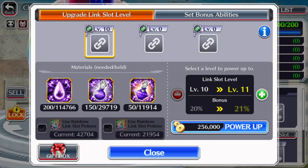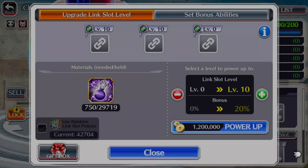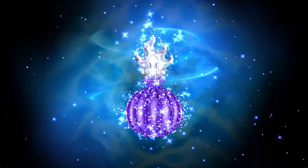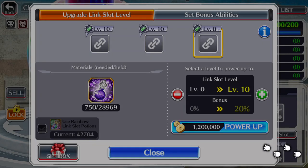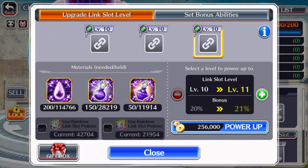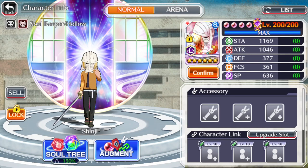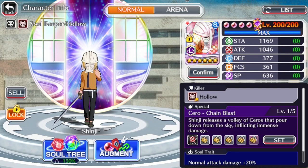Then we get the other ones to level 10 — that's the next one done, and then the third one, level 10. So now we've leveled each of them up to level 10. This character is now at what's called T10. If you go back, you can see it shows 10/10/10 on the bottom, and that's all there is to it.